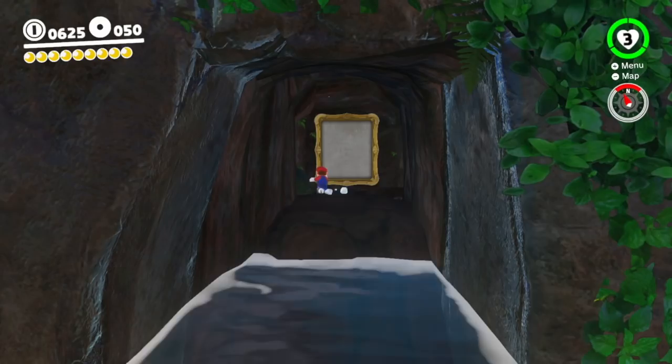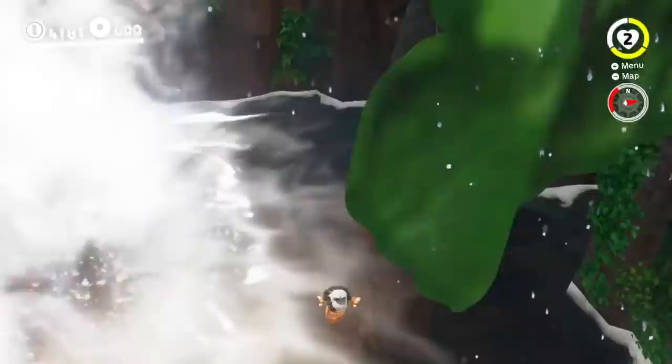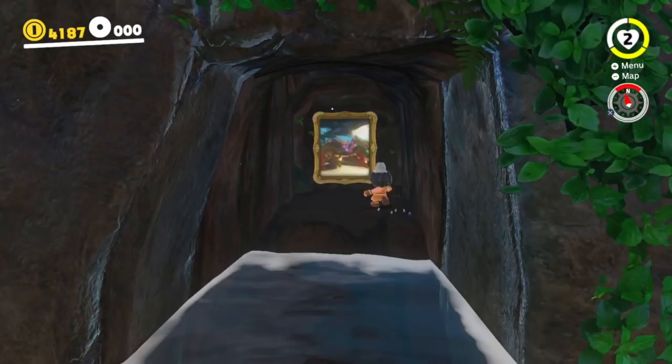Now this one in Cascade Kingdom is completely blank, but once you unlock it, it will show a picture of another kingdom within Super Mario Odyssey, and it will provide a warp which we're going to show you now. Be aware that there are some mild spoilers ahead, so if you don't want to see a kingdom later on in the game — it is only a small part of the kingdom — then probably stop the video. But if you do want to have a little see of what comes next, then stick around.